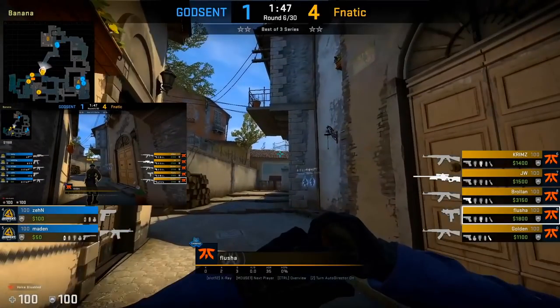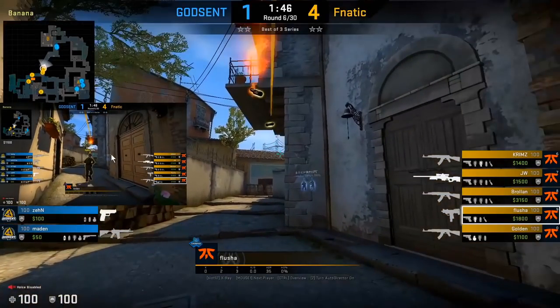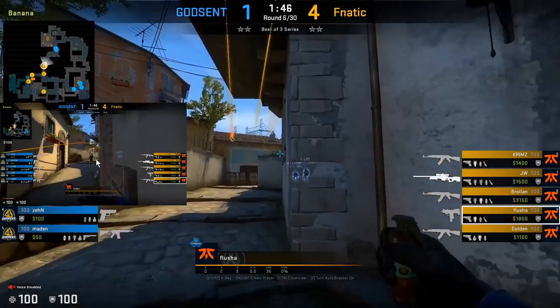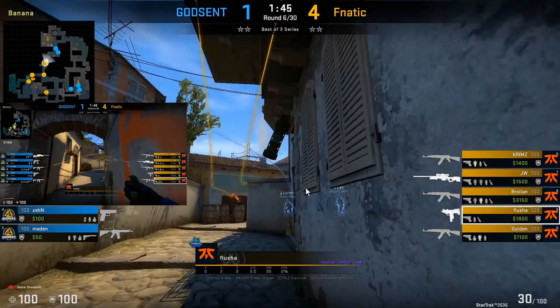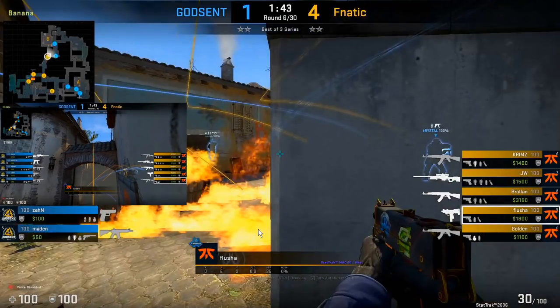Here's a fast push you can do with the MAC-10. Fletcher is gonna throw a flash for the corner position. His teammate throws a Molotov for the car half wall position and also lines up a flash along the left side. Fletcher is gonna be scaling up along the right side as quickly as he possibly can.